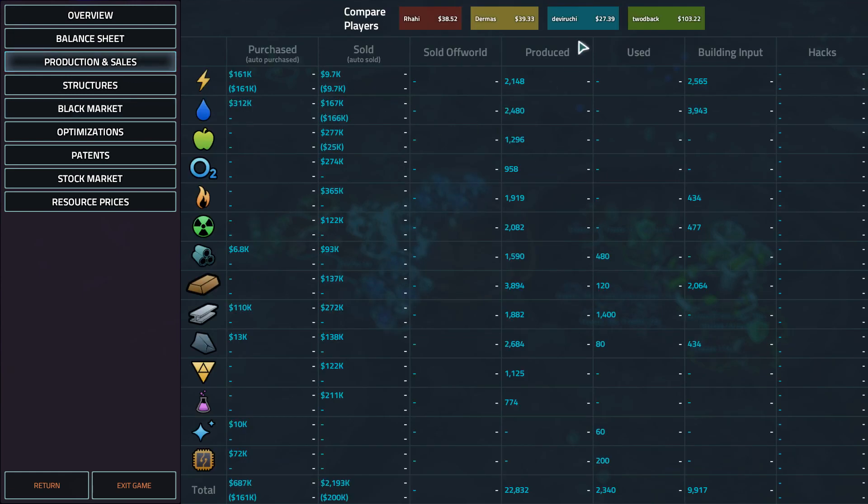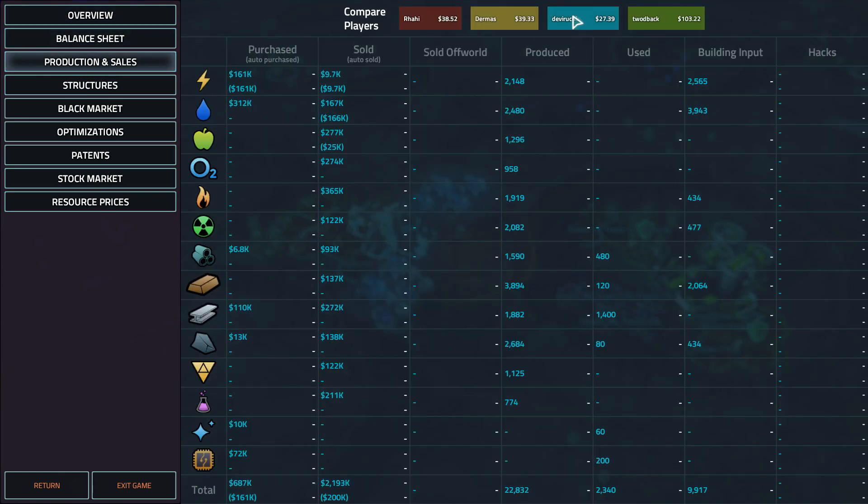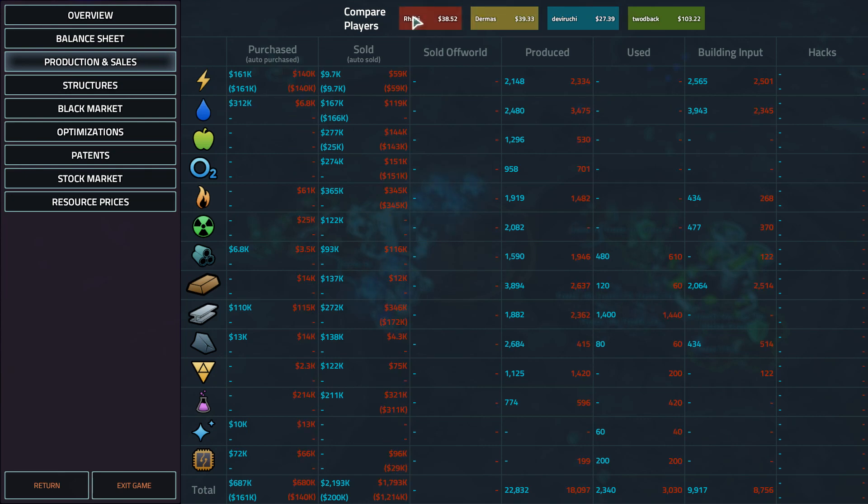Power — what on earth? Rahi and Devaruchi in particular consuming all kinds of power that game. Some of that's obviously shipping because robots — it can be difficult to get a hold of. But when you've got the uranium, just get those nuke plants down. That certainly contributed to Toodback's victory — his debt stayed in check because he just made so much power, giving free money to both Dermis and Toodback.